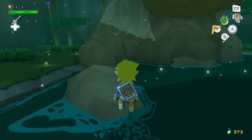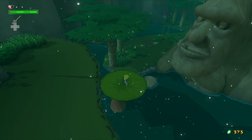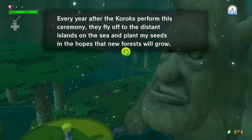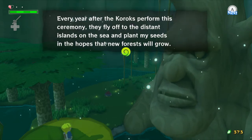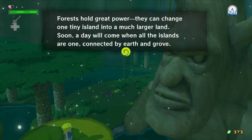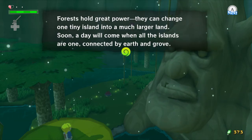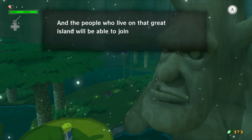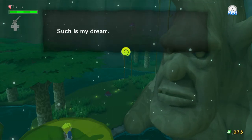I've never spoken to the Great Deku Tree before after completing this stuff, so let's see what he has to say — this is literally my first time ever seeing this dialogue. Every year after the Koroks perform this ceremony, they fly off to the distant islands on the sea and plant my seeds in the hopes that new forests will grow. Forests hold great power — they can change one tiny island into a much larger land. Soon a day will come when all the islands are one, connected via earth and groves, and the people will be able to join hands and together create a better world. Such is my dream.